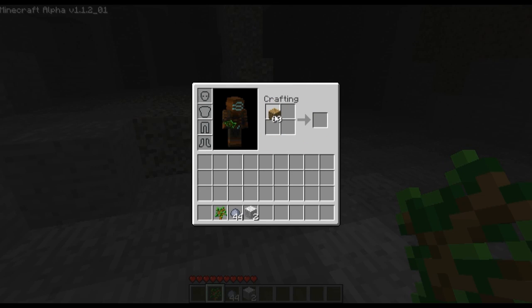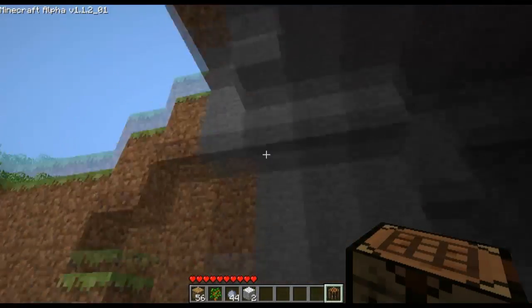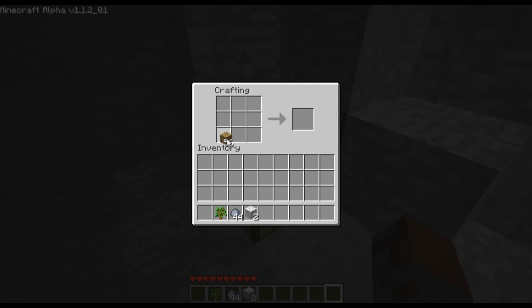So we start building a workbench, which you need to have a three-by-three crafting field. You build a workbench by placing one of each in the four corners, and you've got a workbench. Now we're going to craft some wooden tools. For that we need sticks — you basically draw the shape of a stick with wooden planks and you get a wooden stick. Let's make about 40 of those. Then we'll build three different tools: a wooden pickaxe, a wooden shovel, and last but not least a wooden axe.